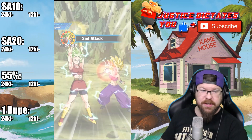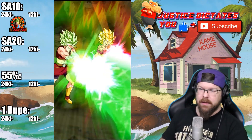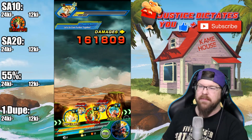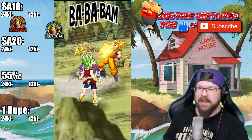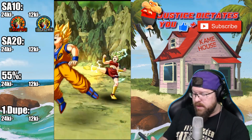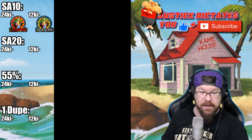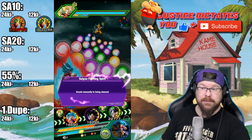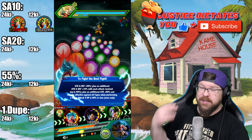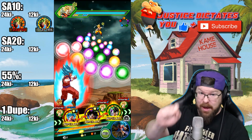Now pay close attention to the attack stat here: 1.93 million. We don't have the ability system, we don't have any dupes. 1.1 million for their basic 12-ki super attack. They have the potential for one more of those. Already good, already very good units. Remember, they don't get stronger the more they fight — they just get more evasion.